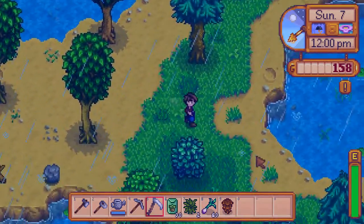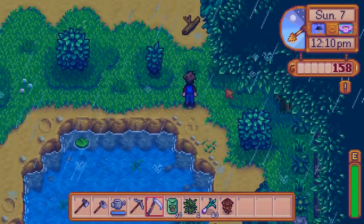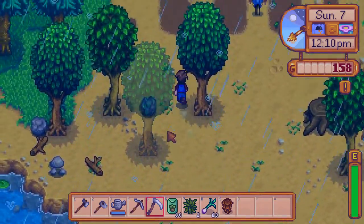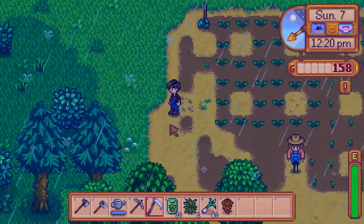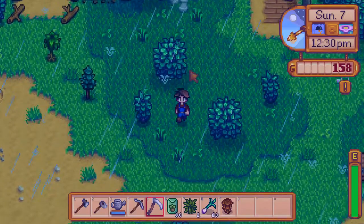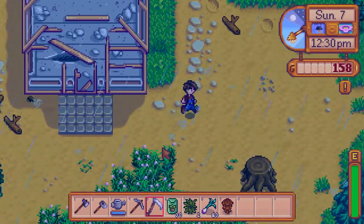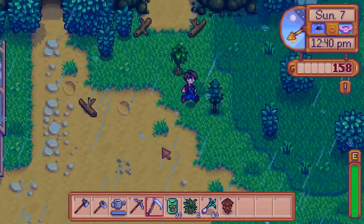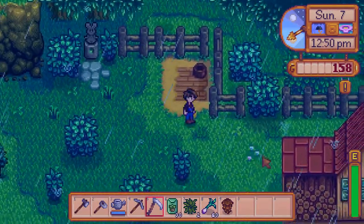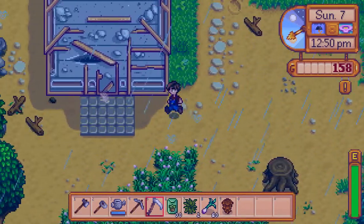Yeah, a lot more water here and a lot less area to put stuff in, so you're really going to be cramped for space on this map. Definitely something to keep in mind. Alternate strategies — orchards might be very viable on this map. Also, you can put all your kegs and preserve jars and everything on grass like this, which is perfectly acceptable. That might be another thing you can do with this kind of space to utilize it efficiently.